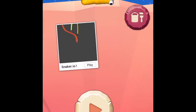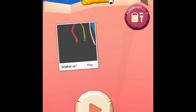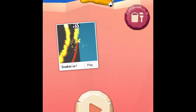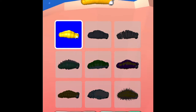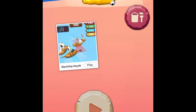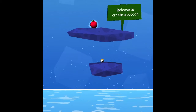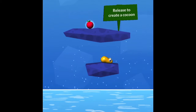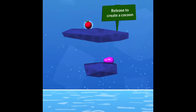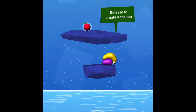Welcome back — we are in this new game called Slug and I am actually a beginner. Let's see what happens if I press this button. Wait, there are skins! Let's get right in. 'Release to create a cocoon' — do I press this? Whoa, is that a cocoon? That is so cool!